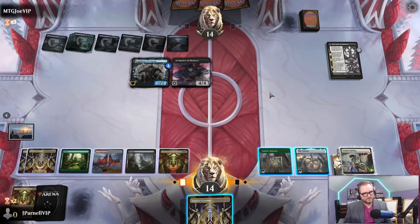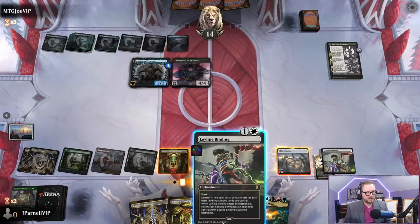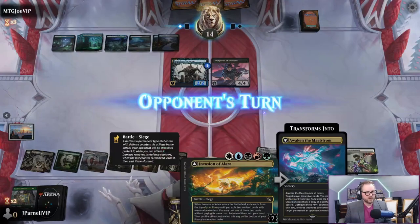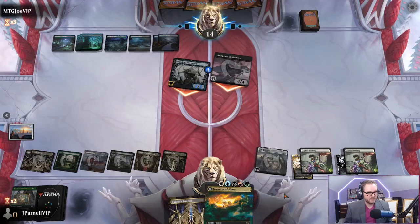I think it's time to draw three cards - sacrifice this. Ley Line Binding, I like a Ley Line Binding. Let's go ahead and Ley Line Bind this on up. You're gone, you're not going to come back. Looks like we need Jetmir's Garden, then we have the Invasion of Alara.